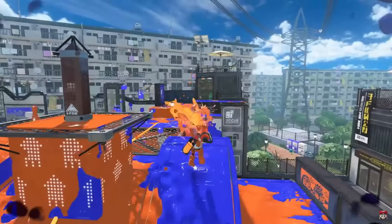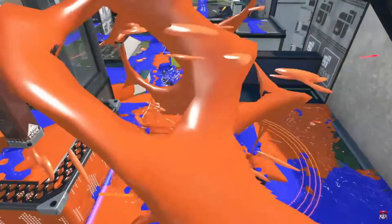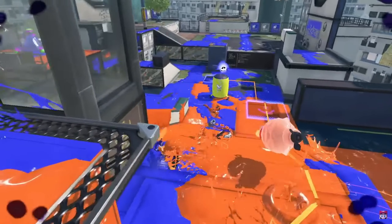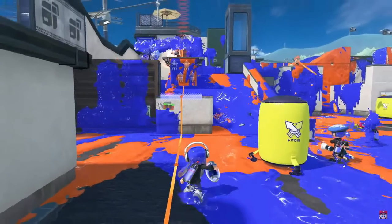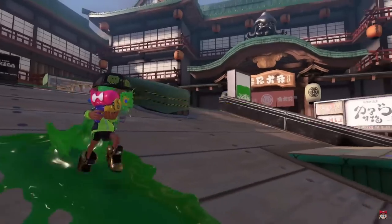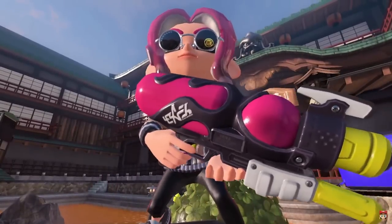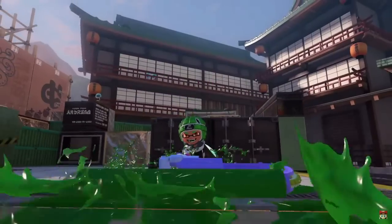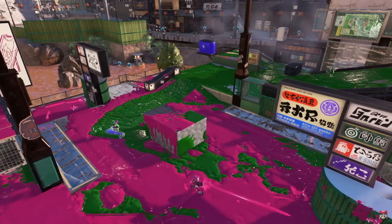I'm super happy they chose Fizzy Bomb — next to Splat Bomb it'll be the next best sub for it, and depending on the special this could be a really interesting second kit. The Dapple Nouveau forgoes Toxic Mist to get the returning sub of Torpedo from the third kit. That makes me wonder if the third kits of Splatoon 2 were experiments for this game. Out of these three, Splatter Shot has the most potential, as almost every special would give it some unique use, while the other kits seem like strong options that'll be really nice for those players.